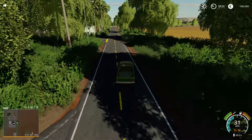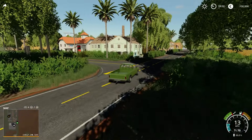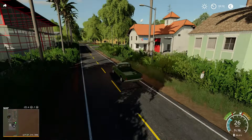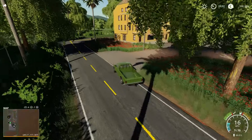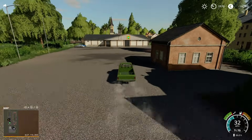We're going up into the town area and from here it has a kind of Caribbean-esque look to it, probably because of the palm trees. A bit further on and turning in we've got the market sale point just in here.